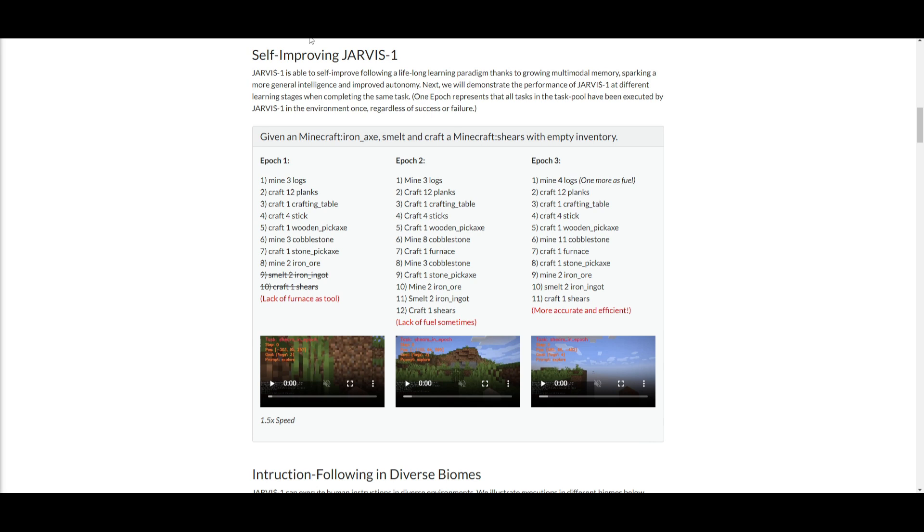Jarvis1's self-improving feature achieves self-improvement through lifelong learning facilitated by growing multimodal memory, enhancing its overall intelligence as well as autonomy. The upcoming demonstration showcases Jarvis1's performance across various learning stages while completing the same task. Each learning stage is defined by one epoch, representing the completion of all tasks in the task pool by Jarvis1 — regardless of success or failure. The prompt given is: in Minecraft, given an iron axe you want to smelt, craft a Minecraft shear with an empty inventory.